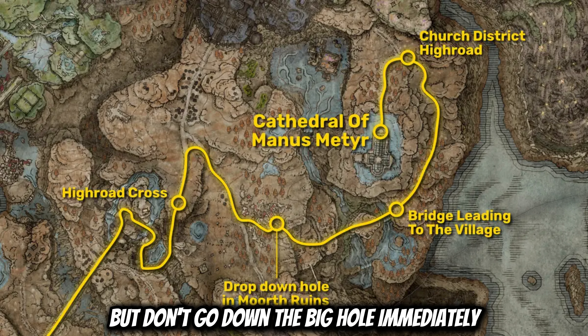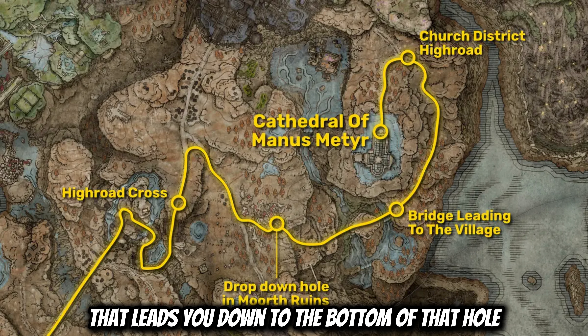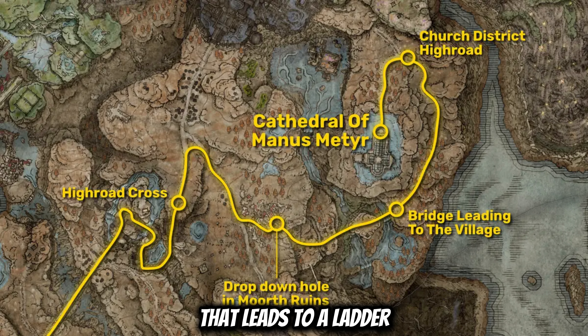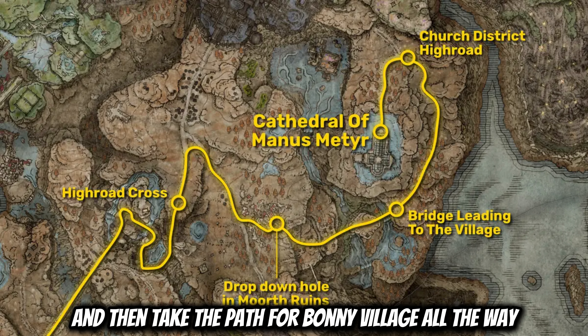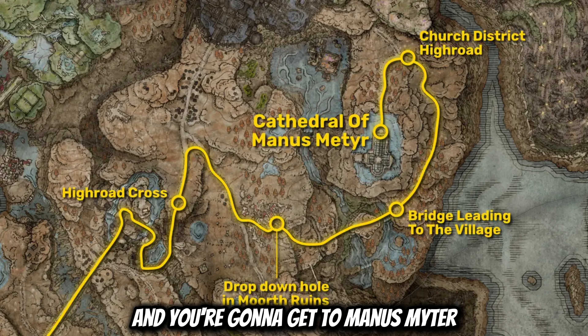Drop down the hole, but don't go down the big hole immediately. Go to the left — there should be a gap between buildings that leads you down to the bottom of that hole. Then go through the tunnel in that hole that leads to your ladder. That ladder should take you up to Bonnie Village. You can cross Bonnie Village and take the path all the way. Instead of taking it straight to Shadowkeep, take a left and you're going to get to Main and Smitter.